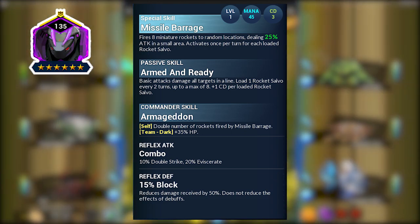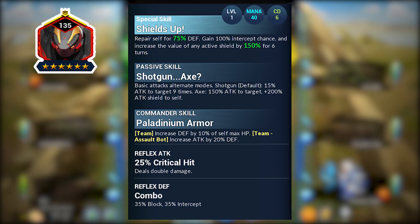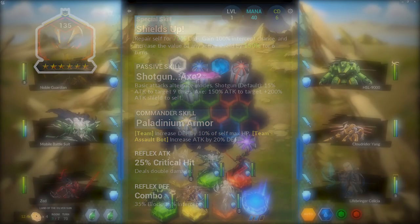Finally, the fire form, or the Juggernaut form. The special skill is called Shields Up: repair self for 75 defense, gain 100 intercept chance, and increase the value of any active shield by 150 for six turns. His passive skill is Shotgun Axe: basic attacks alternate modes — Shotgun (default) is 15 attack to target nine times; Axe is 150 attack to target plus 200 attack shield to self. His commander skill is Paladinium Armor: increase defense by 10 percent of self max HP, and for a team of assault bots, increase attack by 20 defense. His reflex attack is 25 critical hit and reflex defense is Combo.